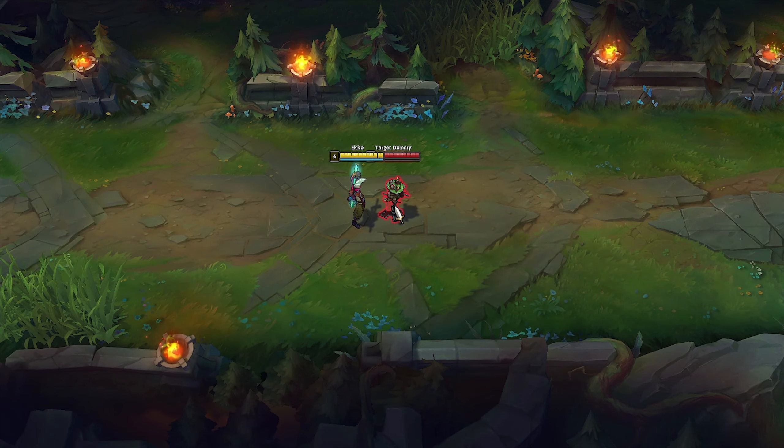You can use W and Zhonya's at the same time. This is a great trick to stun your opponents when they want to kill you. Or when your opponents use Zhonya's, use W to stun them.